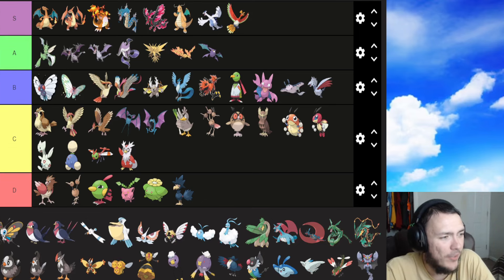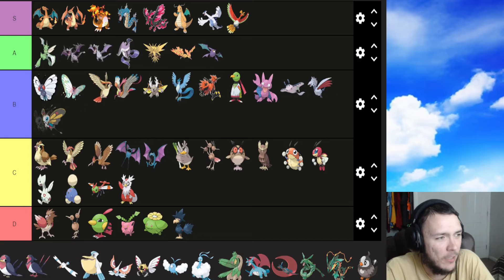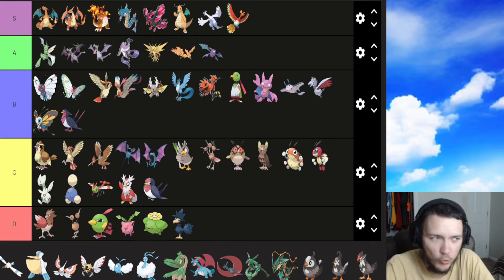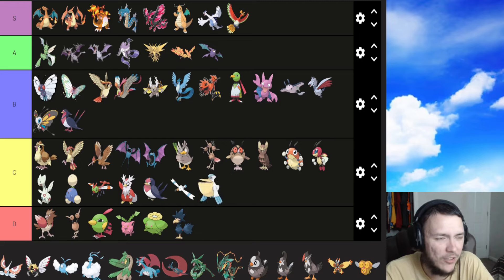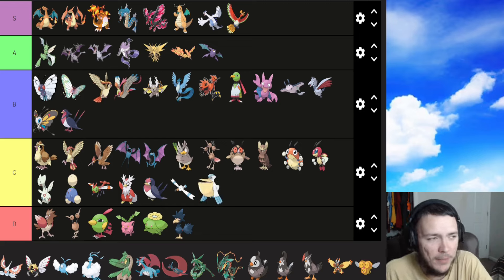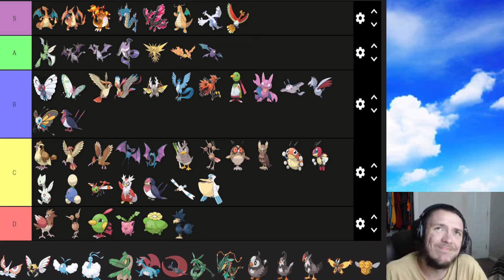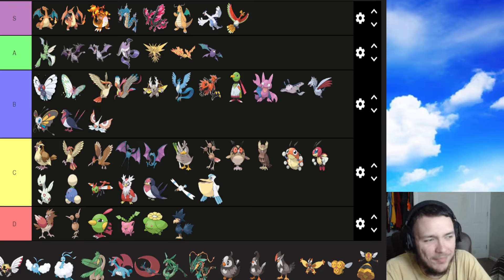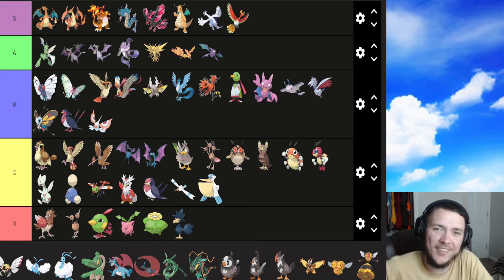On to Gen 3. Beautifly is probably the same as Butterfree — B tier. Taillow is probably a C and Swellow is probably a B — I like the blue, red, and white coloring, very American. Wingull is a C, Pelipper is a C as well — pretty cool coloring but doesn't really stand out. Masquerain — I actually like Masquerain a lot. Those eye wing patterns are great, it literally scares other Pokemon like real butterflies can. B tier for Masquerain.